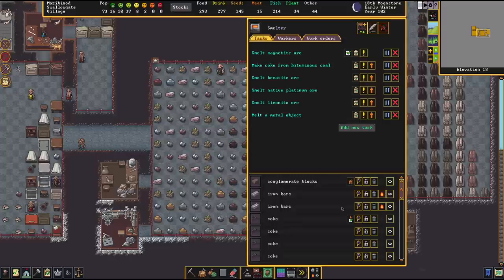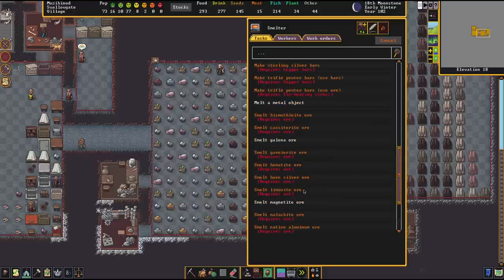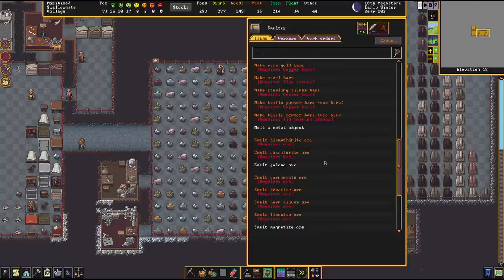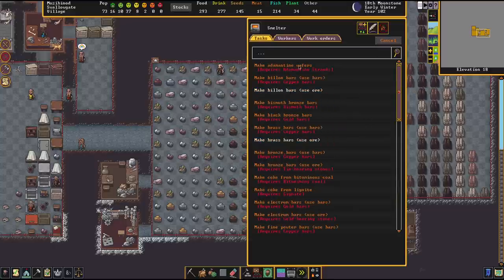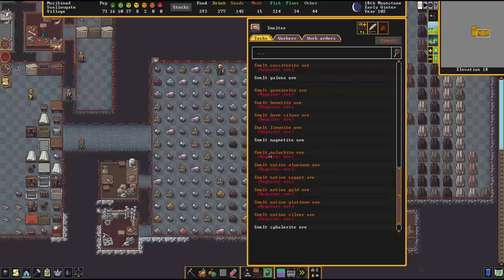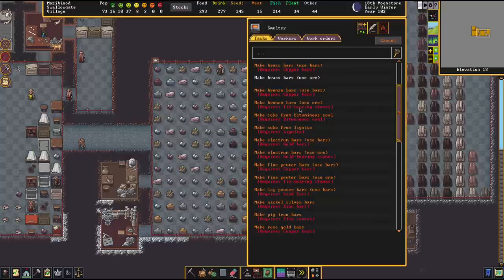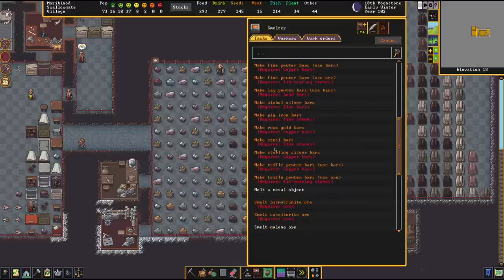Okay, so those were all the metals. One thing I wanted to point out before ending: you can see the difference between an alloy and a raw metal at the smelter like this — every alloy is found in the top half, whereas making a raw metal is always about 'smelt ore'. Every reaction that has the wording 'smelt ore' produces a raw metal, while reactions like 'make nickel-silver bars' or 'make bronze bars' are alloying reactions.